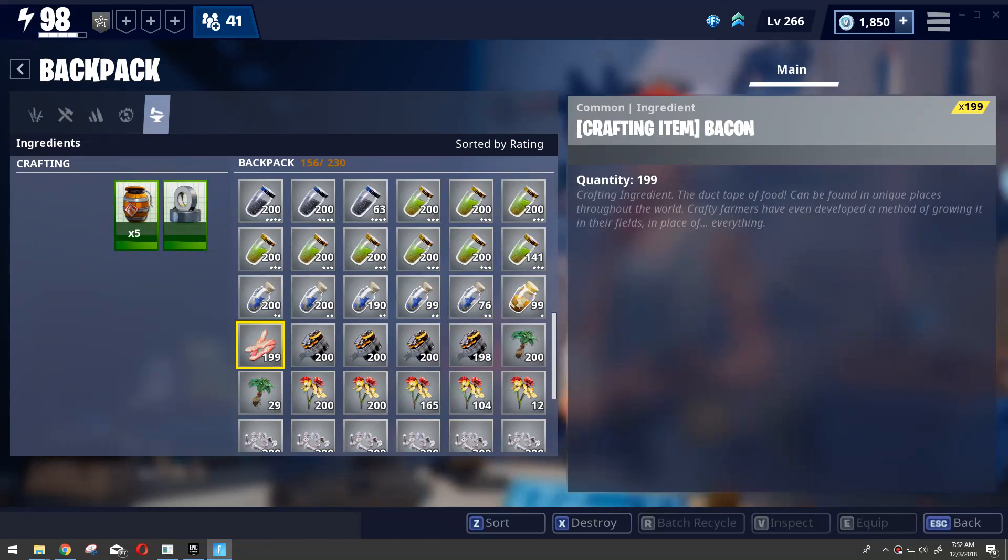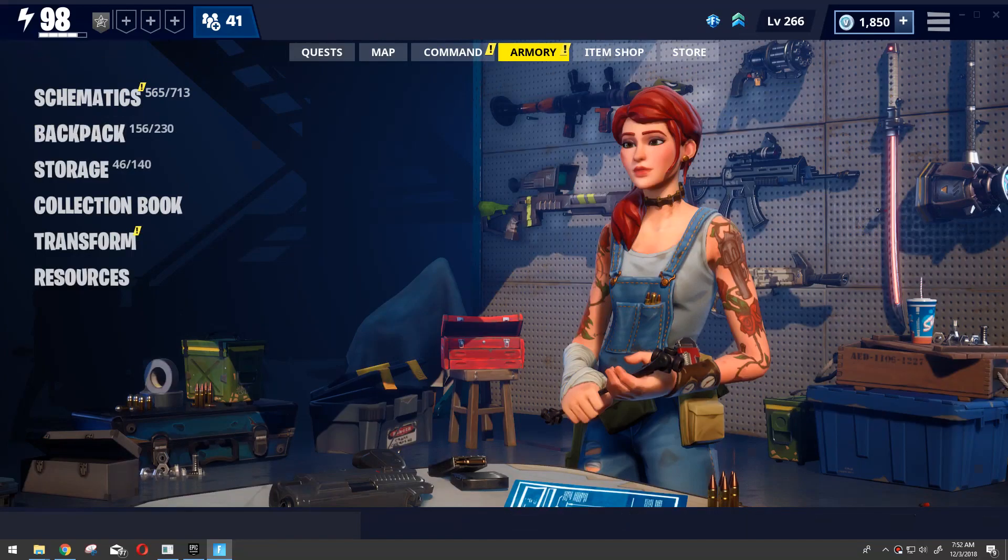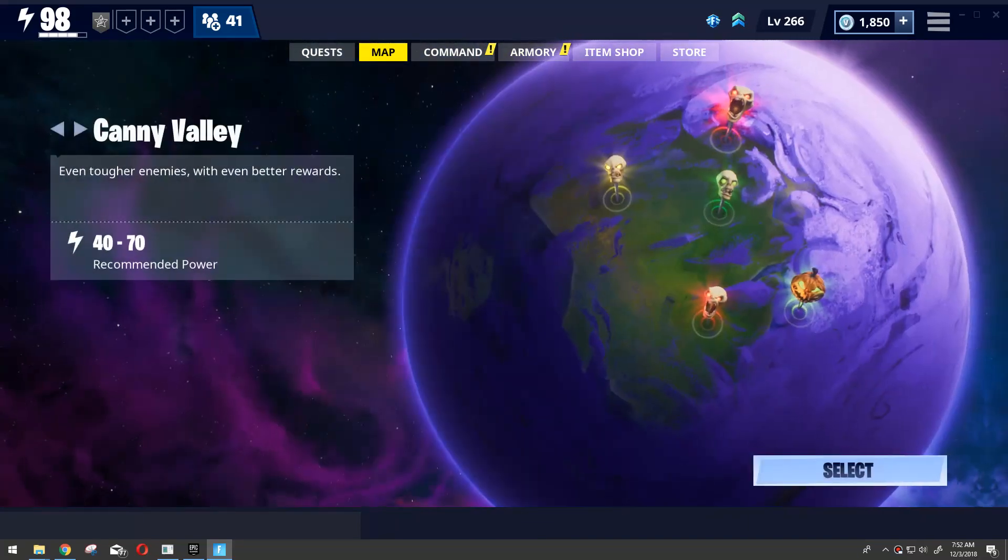Hello guys, welcome again. Today's tips are how to get beacon — 100 beacon in 10 minutes. So let's go to farming first, you choose the map.